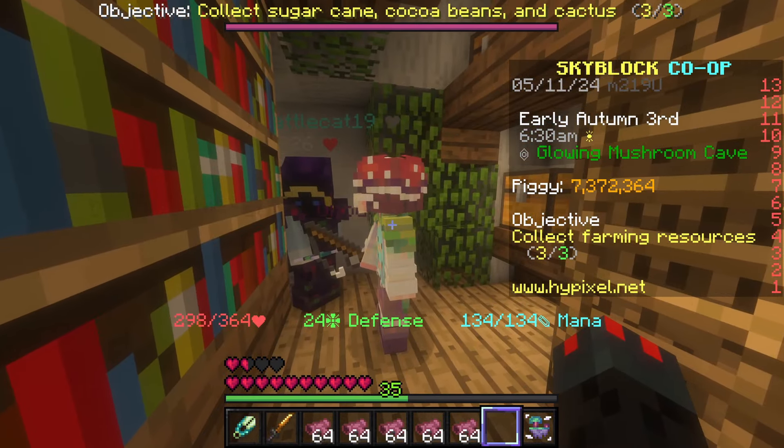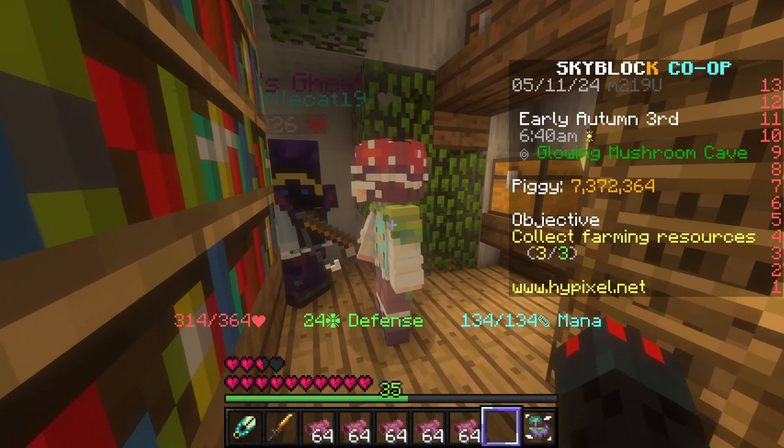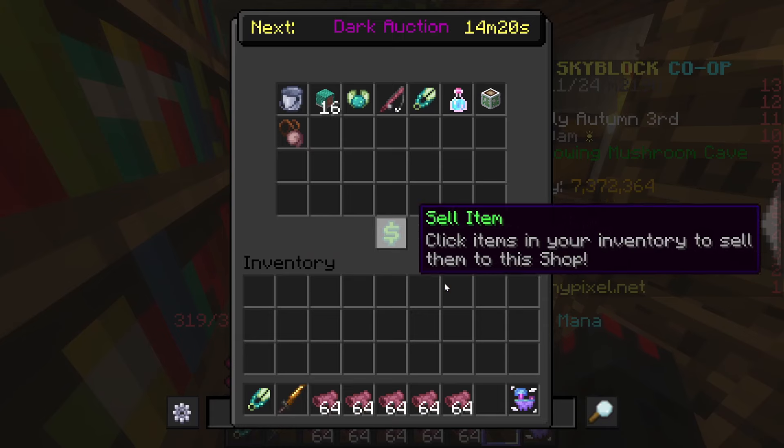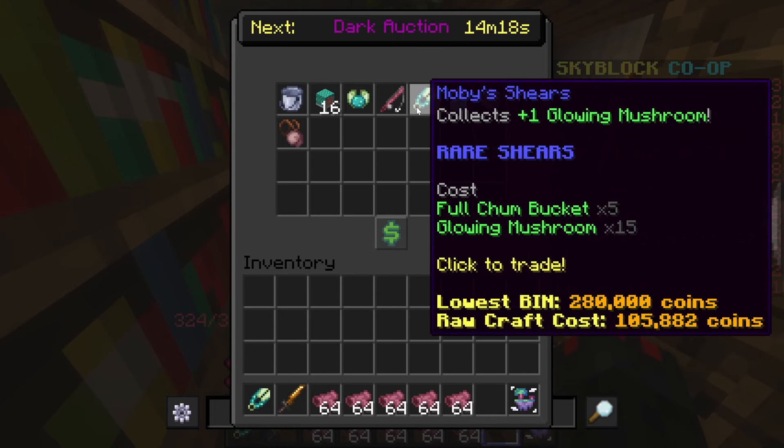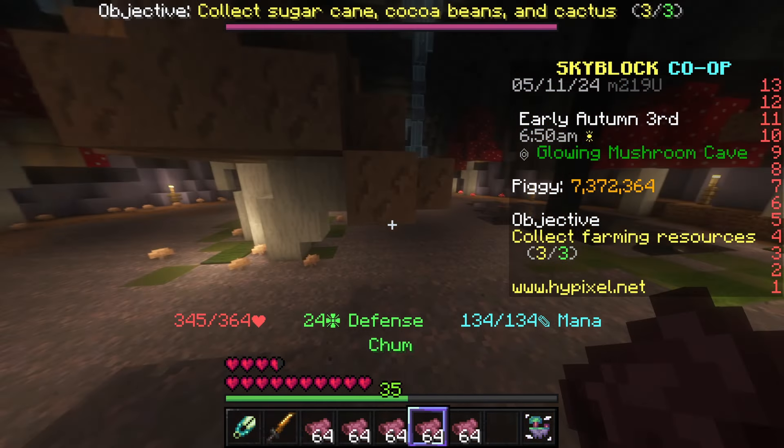Moby will have you do some quests before you can buy stuff from him, but once you can, you're going to want to get the Moby Shears, which will cost five full Chum Buckets and 15 Glowing Mushrooms, which you can obtain pretty easily from this.